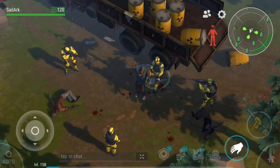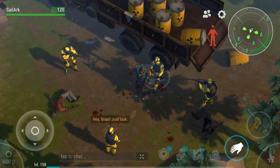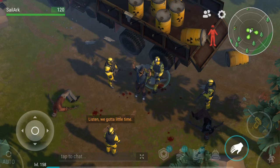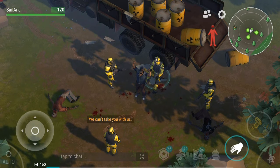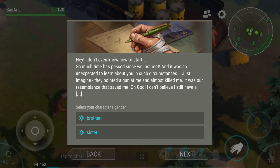An NPC appears - they ask who you are and say your name. Then they say: hey brand yourself - aren't you related? Listen, we got a little time, we can take you with us. The NPC then says: I don't even know how to start - so much time has passed since we last met, and it was so unexpected to learn about you in such circumstances. They pointed a gun at me and almost killed me - it was our resemblance that saved me.